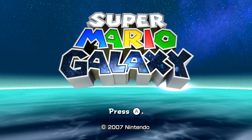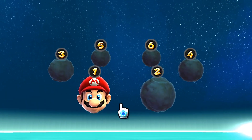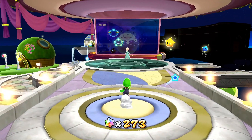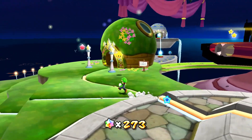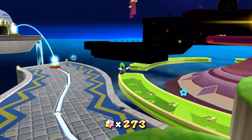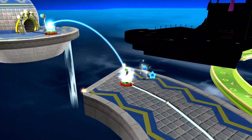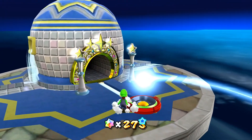Hello everybody, and welcome back to another episode of our Super Mario Galaxy Let's Play. Last episode we managed to finish off the Terrace Dome and start onto the Fountain, as well as doing that extra little Hungry Luma star that showed up at the end of a couple episodes ago. We're going to continue without much hesitation and head on over to the Fountain. We've got quite a few new galaxies to check out over here. We've got to finish off Space Junk, which we started last episode, and who knows what else. We've got quite a bit to do, so let's head on in.